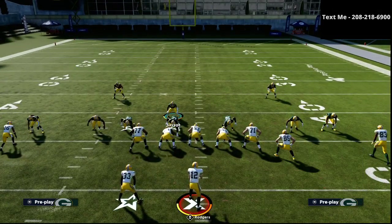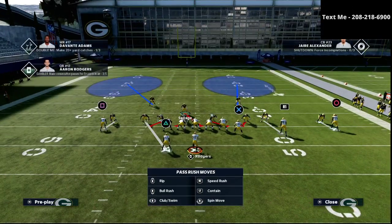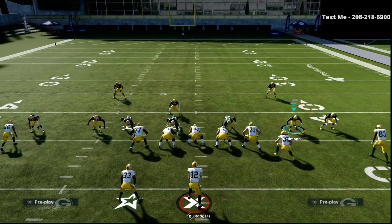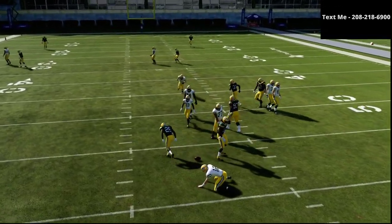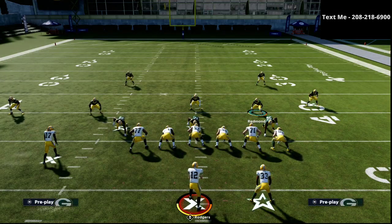The way that you do that is press coverage. You shift your line the same every single time — we like to shift the line to the side of the running back. Occasionally I'll man someone up on the tight end and then move my user over to rush off the edge. It looks the same to the guy at the snap, but I'm now user rushing off the edge. That's a little bit of an advanced tactic, but it does start with making everything look the same.